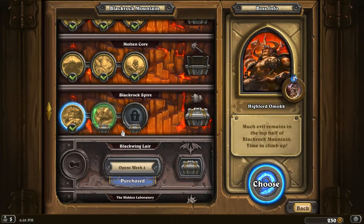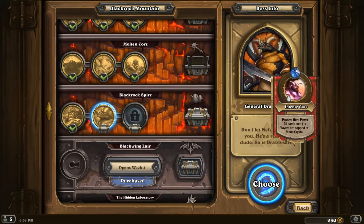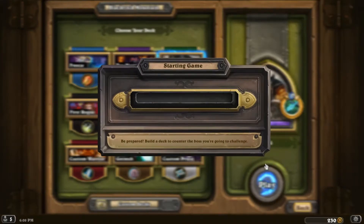Next up we have General Drakkisath. His hero power is 'Intense Gaze' — passive hero power, all cards cost one, players are capped at one mana crystal. I guess we're gonna play hunter again because I'm not sure what that means. I'm actually really scared guys.